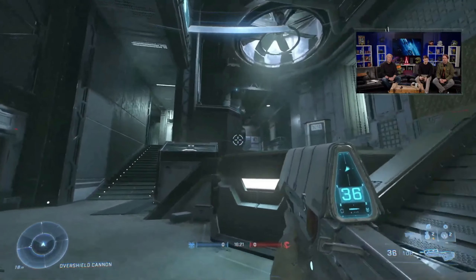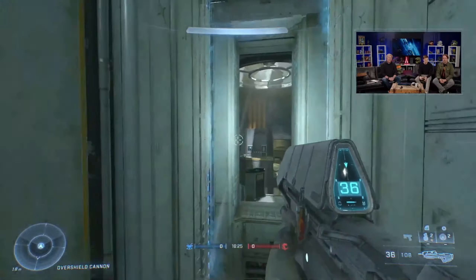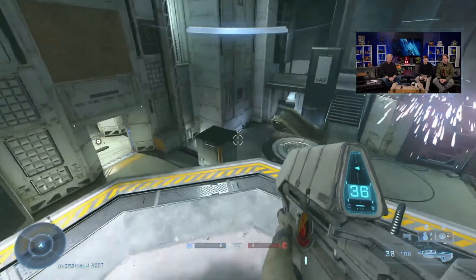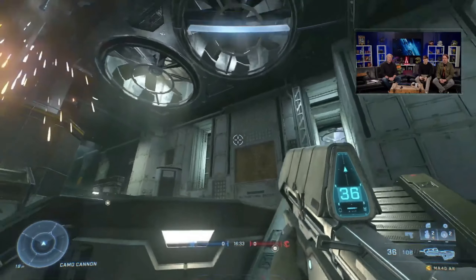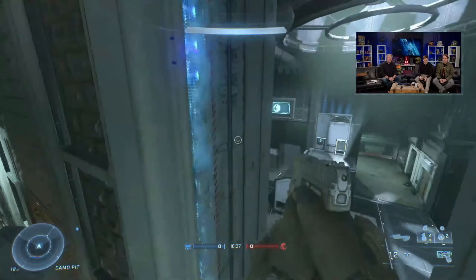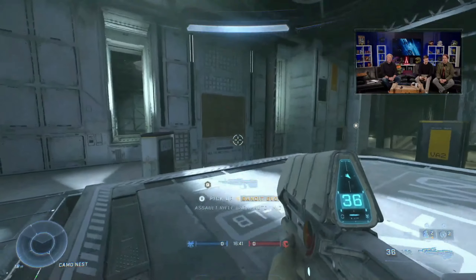A cool thing is if you're on the left side and your teammate's getting damaged on the right side, you can jump on over, catch the cannon, land over here, and swap sides. And it's symmetrical, so you can go both ways on this cannon — to one side, to the other. I just love how massive everything looks in here.